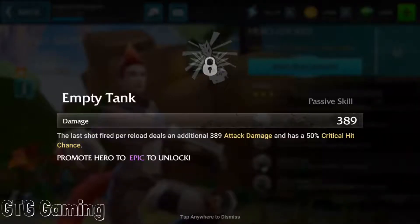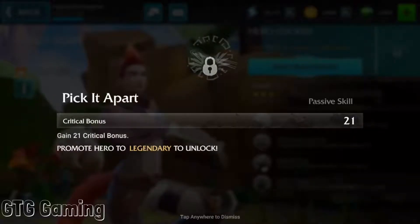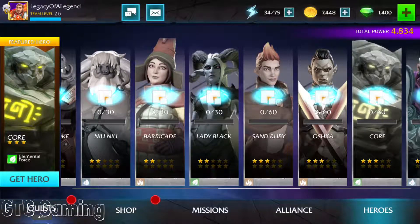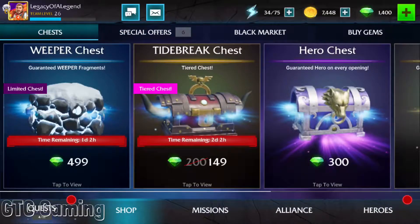That stun time is crazy — a full 6 seconds with a damage boost to already-stunned targets. Next, Empty Tank: the last shot per reload deals an additional 389 attack damage and has a 50% crit hit chance. That may be useful late game, but there are better damage dealers for late game, so this skill is pretty meh. And last, Pick It Apart: gain 21 critical bonus — pretty much the same story. Is she worth 500 gems? I doubt it. She is formidable in early to mid game.